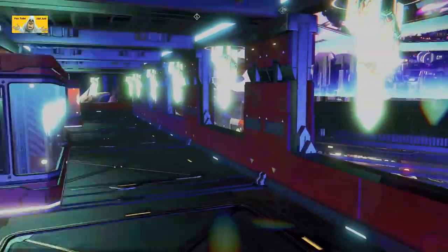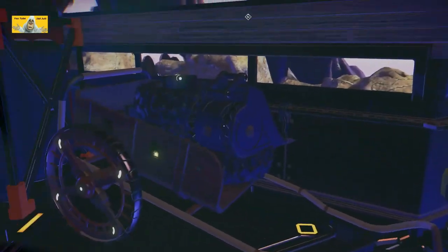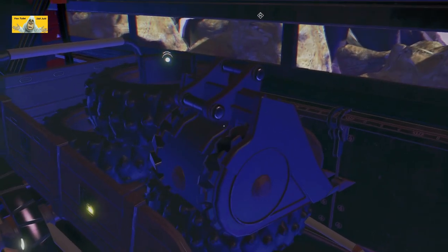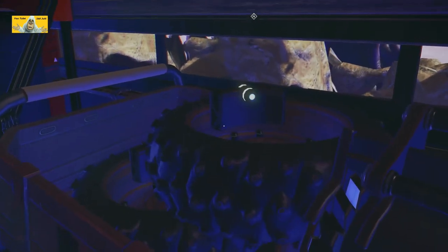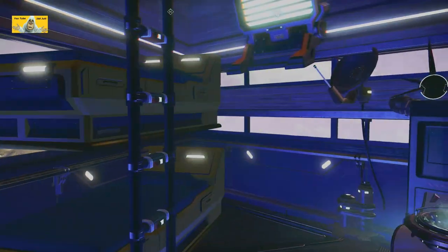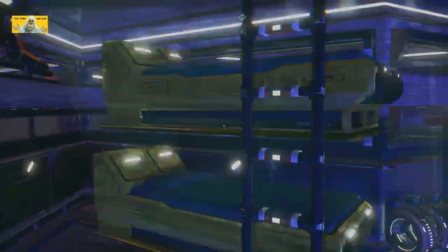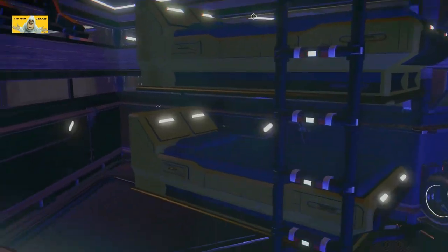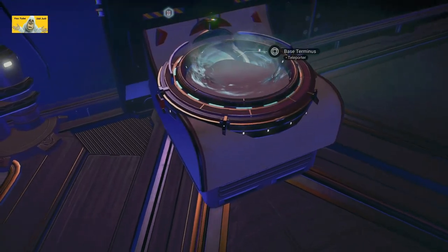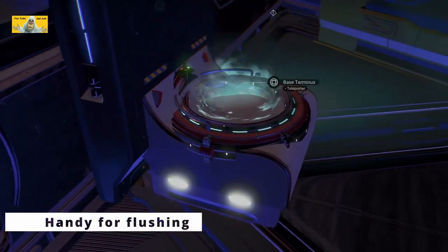We'll go in here. Just what you need in the bedroom - some big fat tyres and some construction buckets. He's got a mixed bag - a No Man's Guy, he's weird. He's got bunk beds, that's why he's got a ladder. There's room for another one in there. This is the base terminus, and a chair I guess.